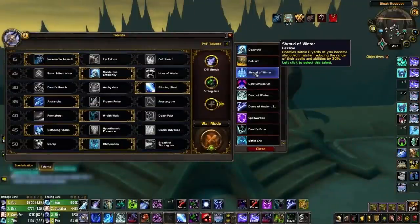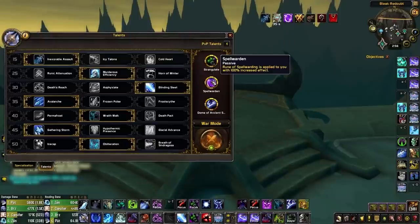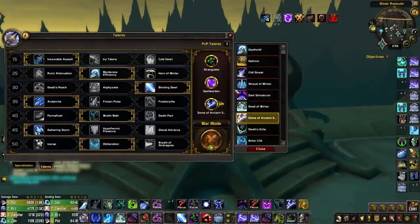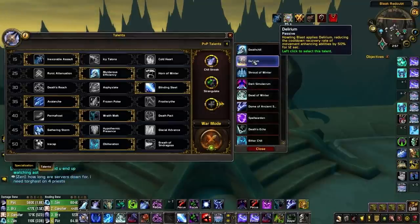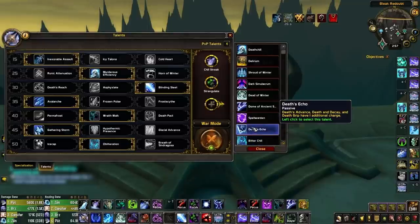To summarize PvP talent builds: against a double-caster team, pick up Strangulate, Spell Warden, and Dome of Ancient Shadow. Against a melee-caster team, drop one of those for Chill Streak. Against a melee cleave, use both Chill Streak and Strangulate along with a situational talent — Delirium is great against Monks, Bitter Chill is a solid baseline choice against most teams, and Death's Echo can be considered for more control and mobility.